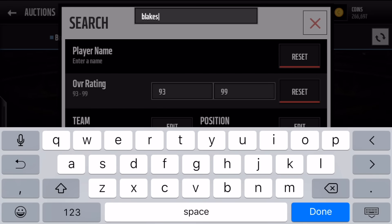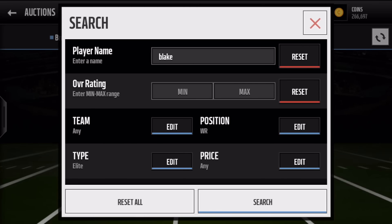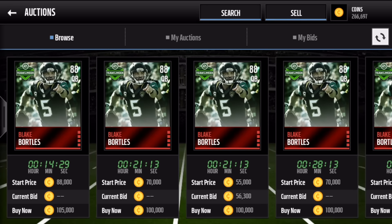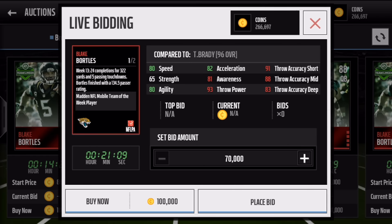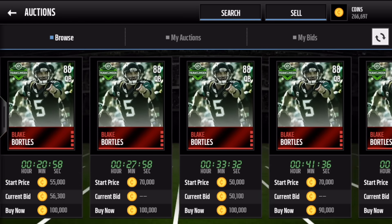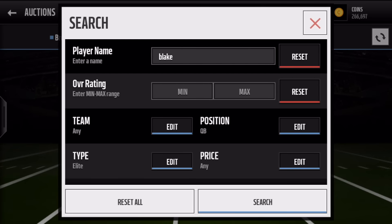Next one is Blake Bortles — 88 QB. When we check this out again, we can see Week 13 there. He had 24 completions for 322 yards and 5 passing touchdowns. Right now you can see there's a lot going for about 90,000 to 100,000.